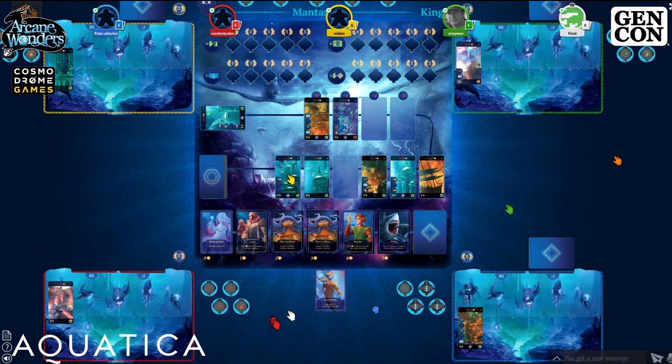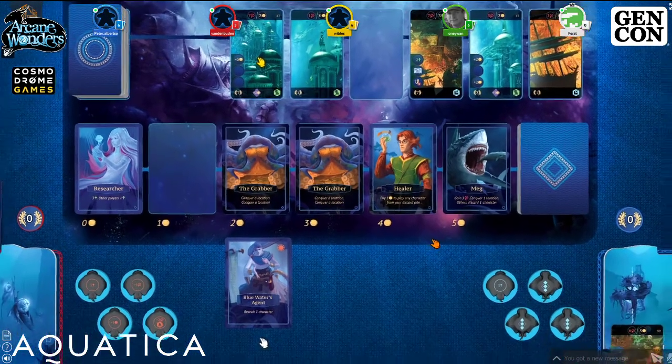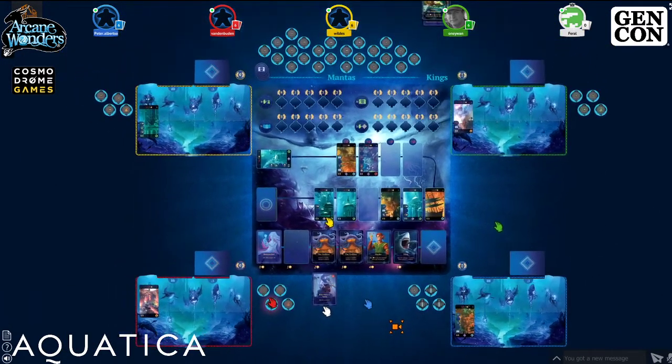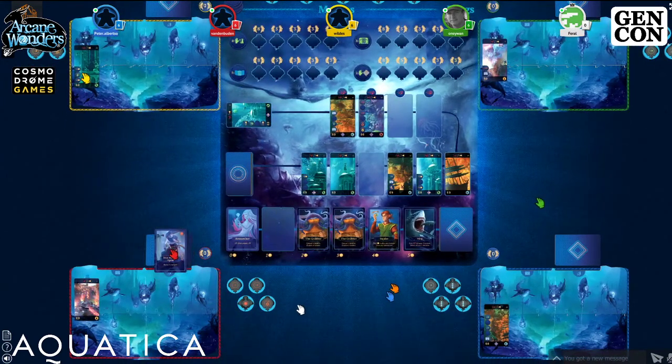Red also recruits a character, going with the Diplomatic Crab. They flip the one coin manta to pay for it. Blue Water's Agent goes to the discard pile. Using the Tabletopia trick: pick up a card and hold it, the card underneath changes color, and when you drop it, it automatically stacks.